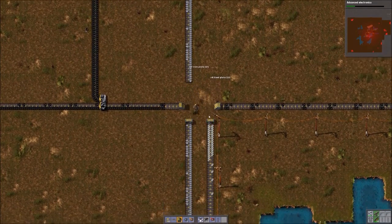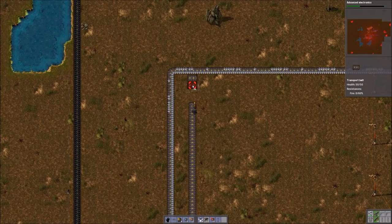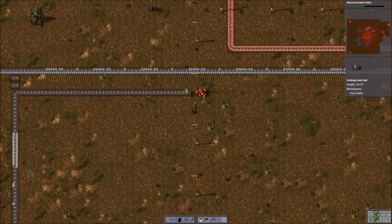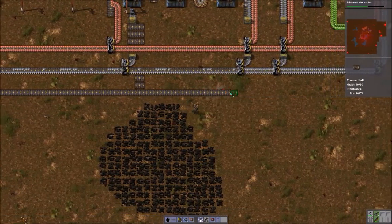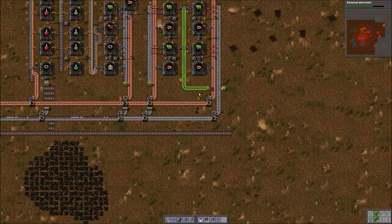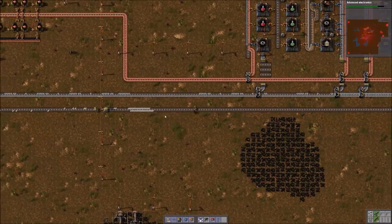Let's just do that. That way I won't have to have four lines with underground belts just for that coal. Power pole's in the way. So now our main bus has iron, copper, steel, and green circuits. So we are well on our way — making progress.